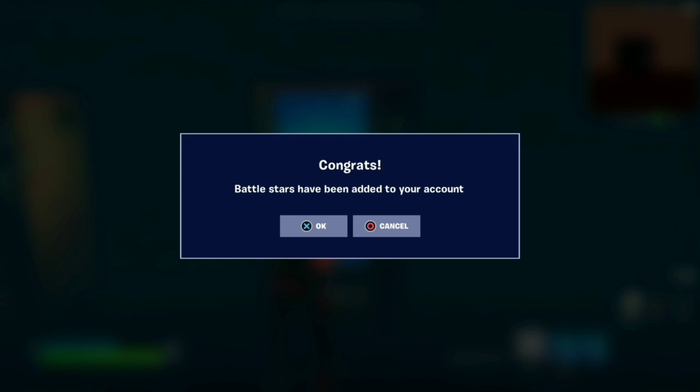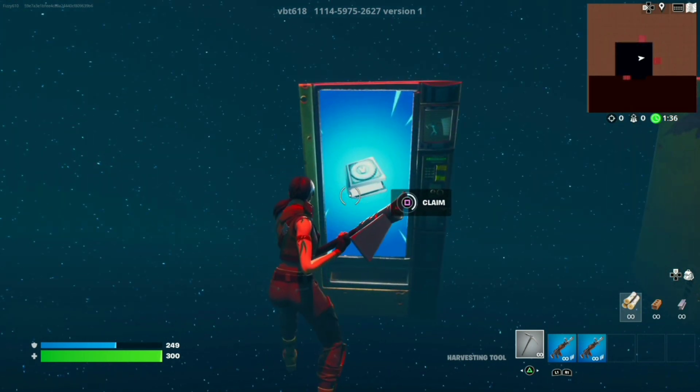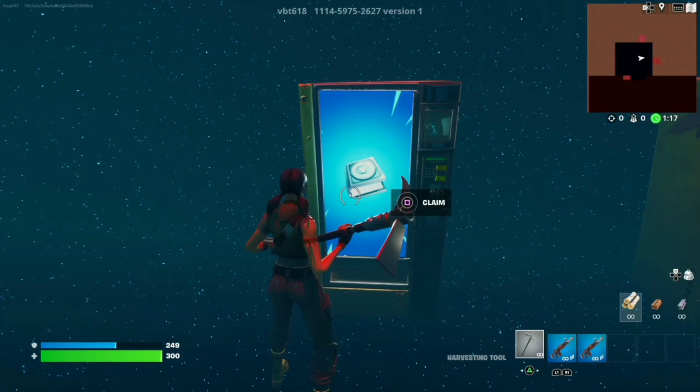Over here you've got your rewards — Claim Rewards says battle stars have been added to your account. Go ahead and hit X. This is the V-Bucks — go ahead and click Claim. It says the V-Bucks challenge will be activated soon. Okay guys, so it doesn't look like this gives you free V-Bucks directly — what it does is it adds a challenge to your quest menu that allows you to complete that challenge and gain a thousand free V-Bucks.